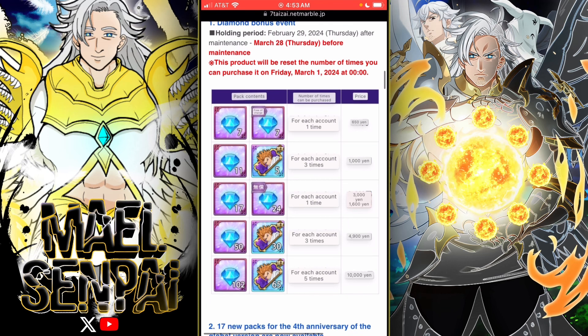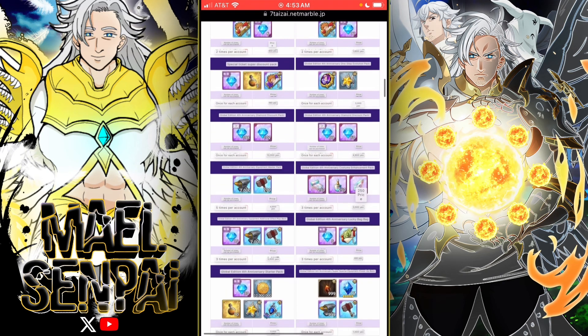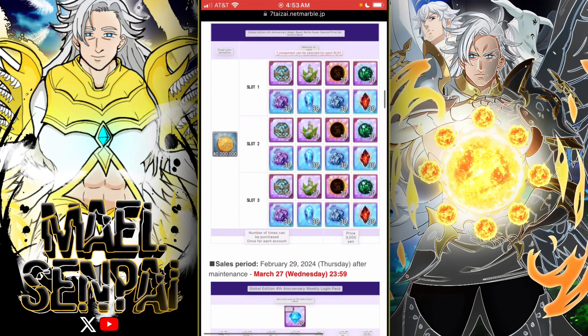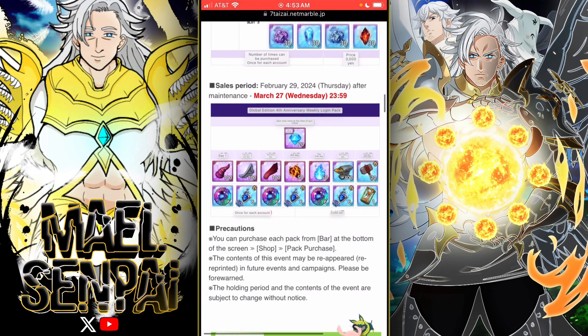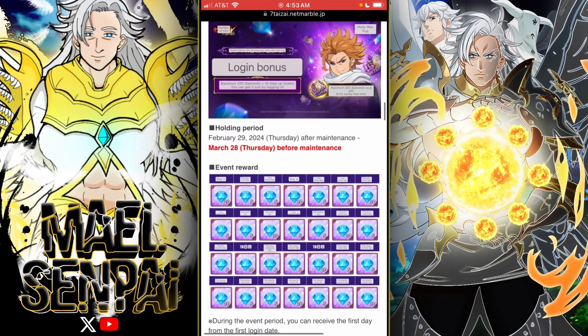Here are the bundles for people who are going to spend. For holy relic materials — by the way, they did not add a new demonic beast; they didn't add the squirrel yet. That's probably going to be for a Ragnarok update.